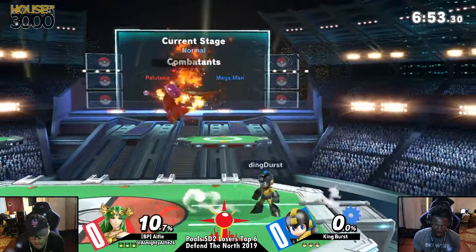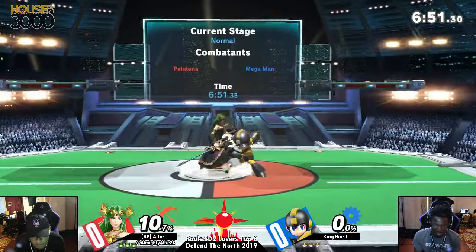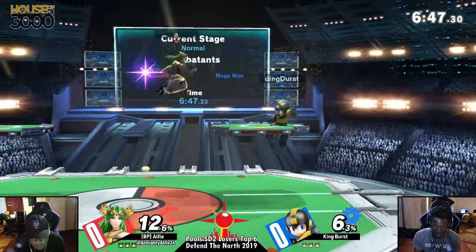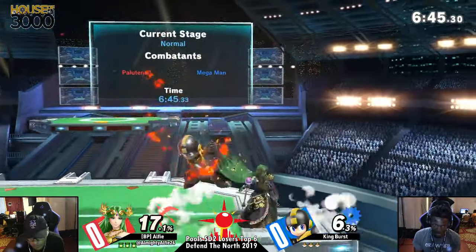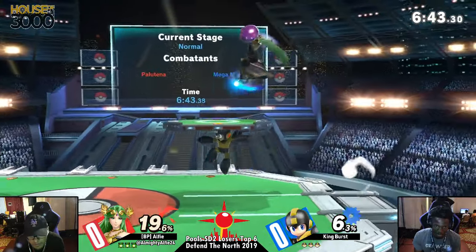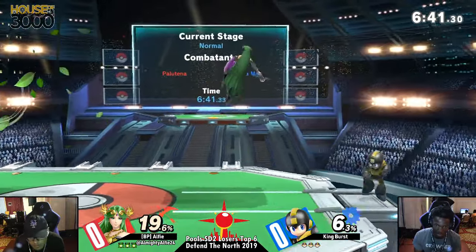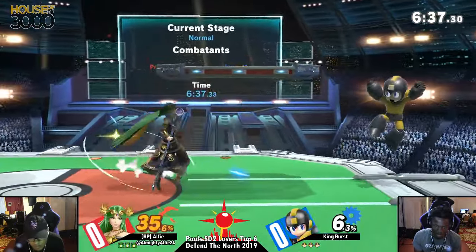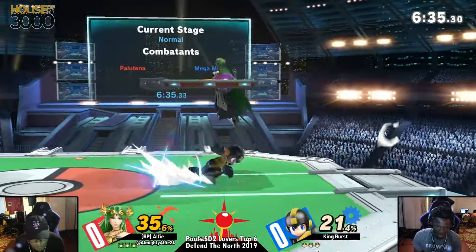Alright, so Alfie rolling with the Palutena. Palutena has the Reflector as an option, but also those short hop Nairs to really keep Mega Man grounded. The thing is, if Burst plays the way he's playing — consistently just staying back far enough with the pellets — it's gonna be very annoying to deal with.